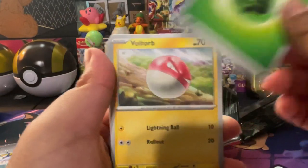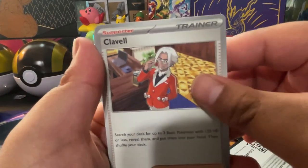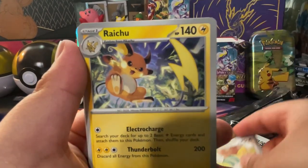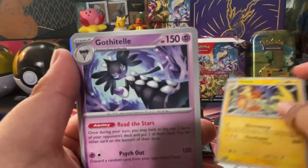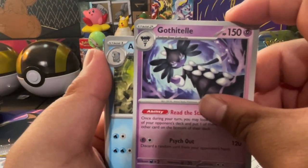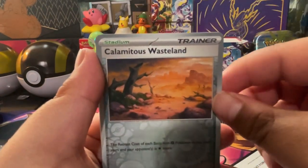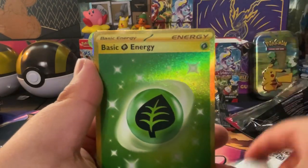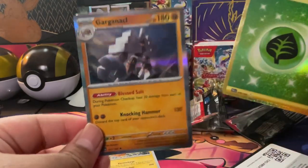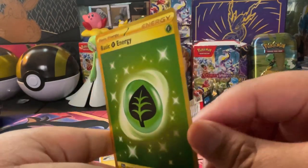We got a Grass type energy, a Voltorb — nice looking Voltorb — Professor Clavel, a Tropius, a Dunsparce, and we got a Raichu! Love to see it. We also got a Gothitelle, an Acridity, and a Klawf. First reverse is a Wasteland, and then we got a gold card — a gold Leaf Energy and a holo Garganacl.